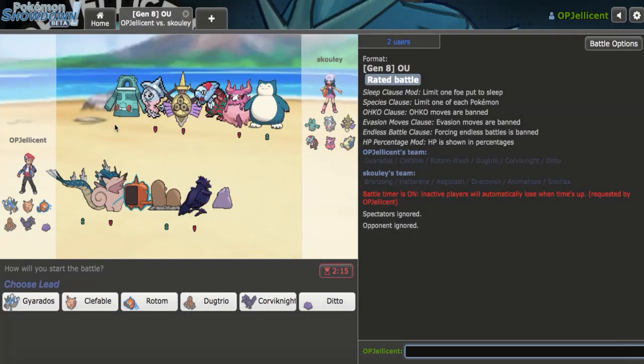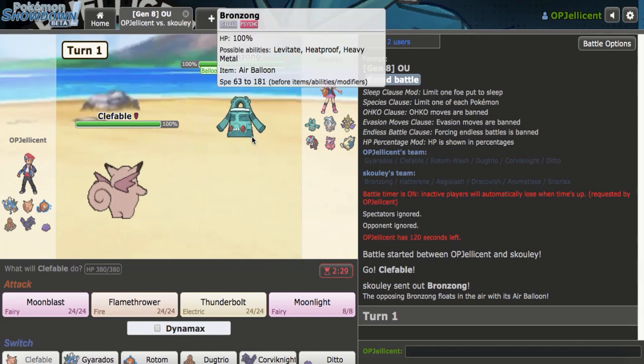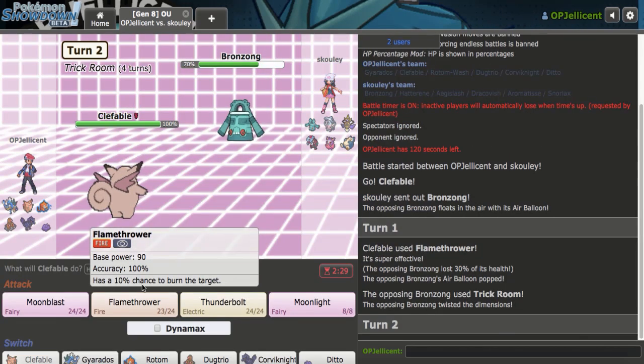Okay, I have a game right here. My opponent has a very bulky team with Bronzong — this is Trick Room, I'm 100% sure. I think I have to anti-lead the Bronzong. I'll lead Clef against Bronzong. Is it Heatproof on a Balloon? Let's go for Flamethrower. It is Heatproof on a Balloon — okay.